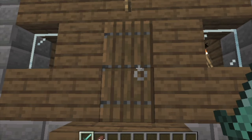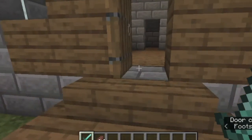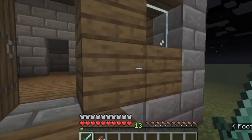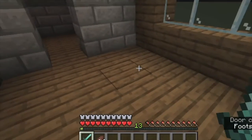Here we have the first one, which I like to call the hidden bed door. It allows you to clip through corners by sleeping. It's great for making secret ways to get to your valuables. I'll demonstrate.